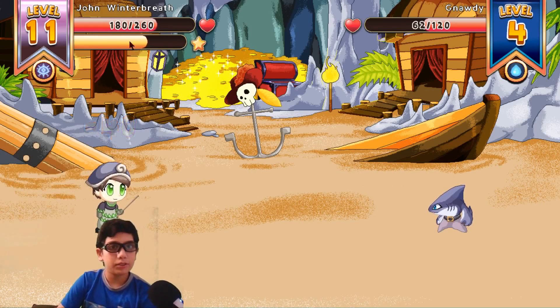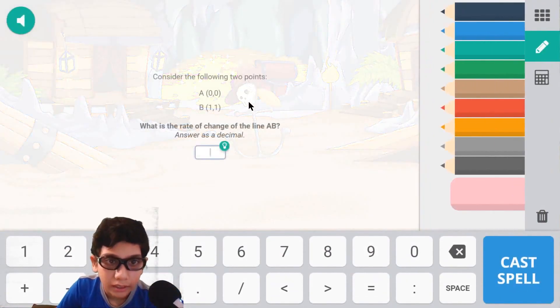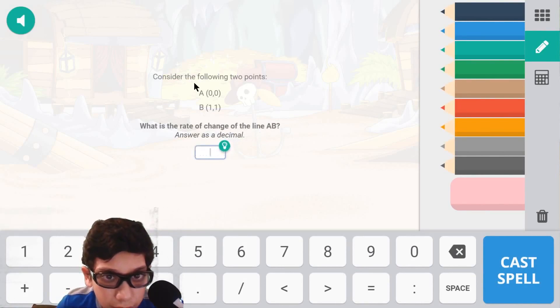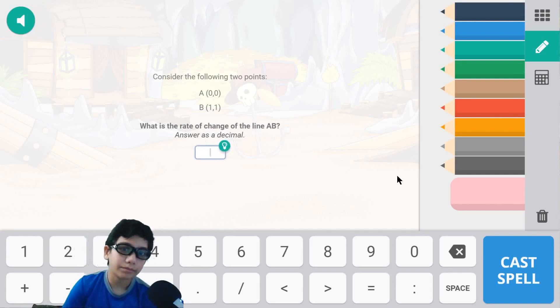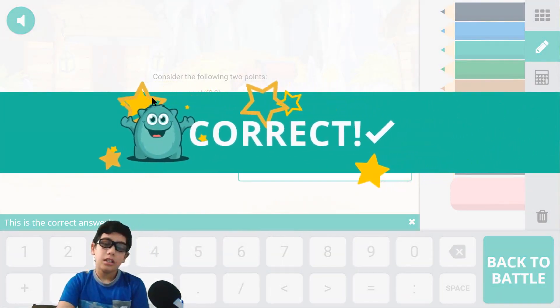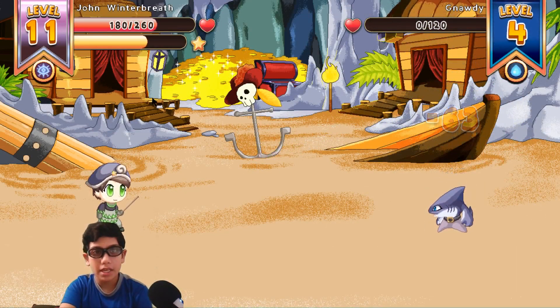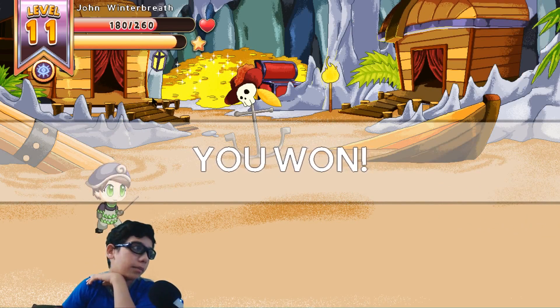40 damage to me — that's not good. Let's just Batter Up again. What is the rate of line AB? Answer: D decimal. A to B — so we're subtracting the numbers. That makes so much more sense! And I still get to do the spell — yay! And I'm about to level up again.